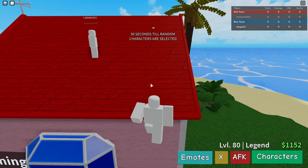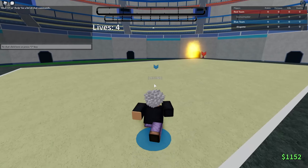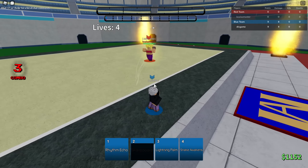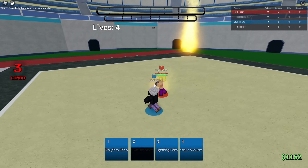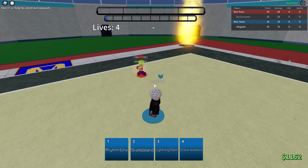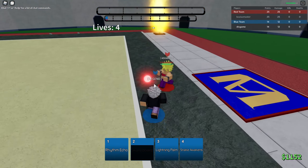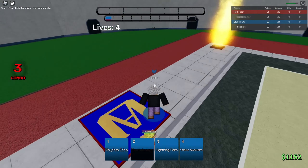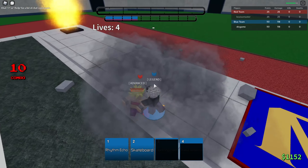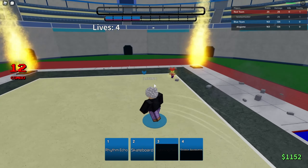Alright guys, we're back in the next match. I think this might be the last one — yeah, this is going to be the last one. Let's see if we can do the combo again. Energy Fist — jump over that. Let's hit her with Skateboard again, make her trip. She jumped over it. Alright, nice — we got the stock off. I love Kiliwa so much. It's a tripper.